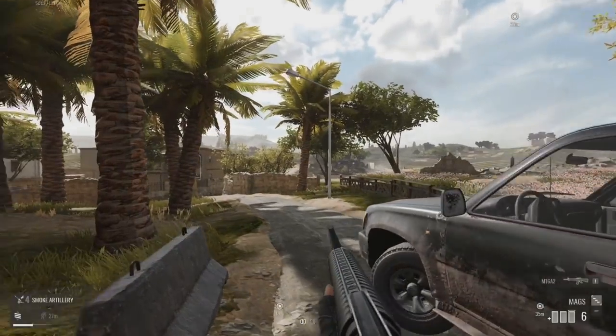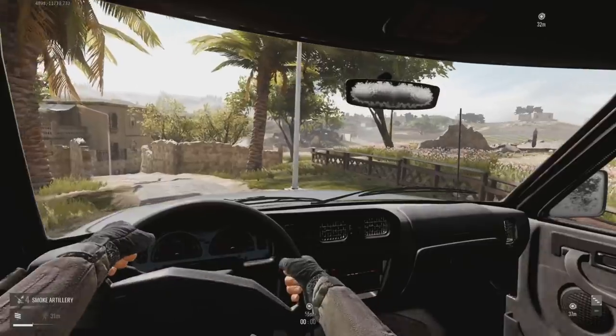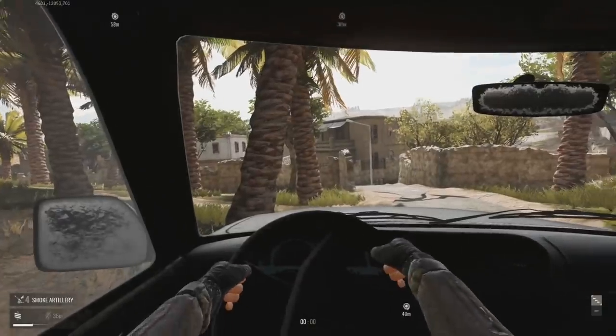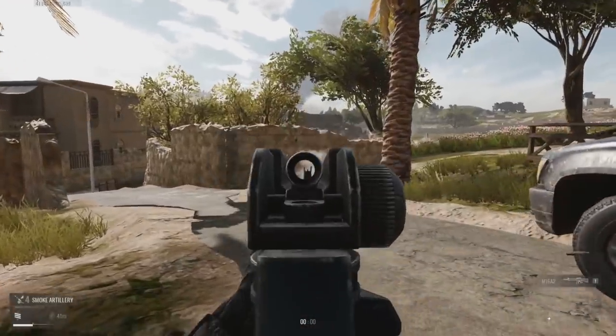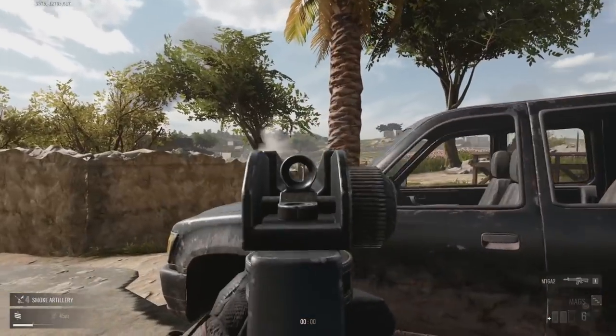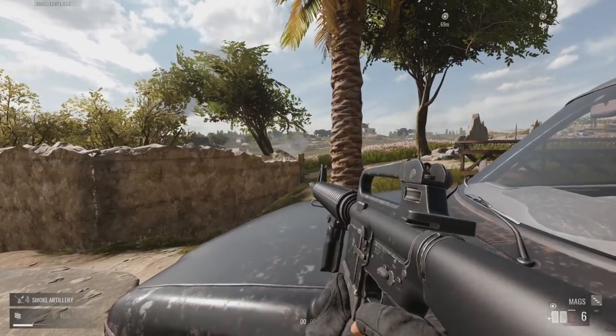Lastly, if you're the driver inside the truck, the quickdraw grip really helps bringing your gun out much faster. So if you're driving right into OBJ and need to quickly get some kills right out of the truck, the quickdraw grip is going to be your friend, being able to bring out your gun the fastest and shoot right away.